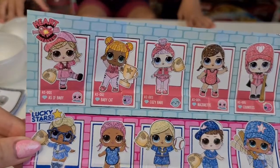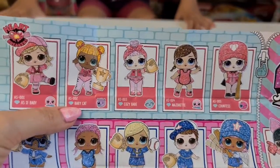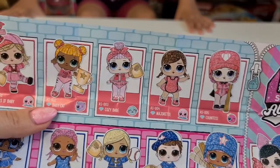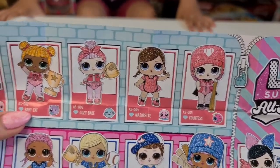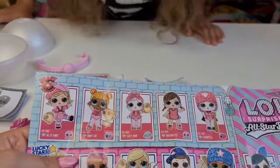These are the Heartbreakers. We've already unboxed Baby Cat - if you want to see the weight hack for that one, you can go check it out in one of our previous videos. Here are the rest that you can collect - which one is your favorite?